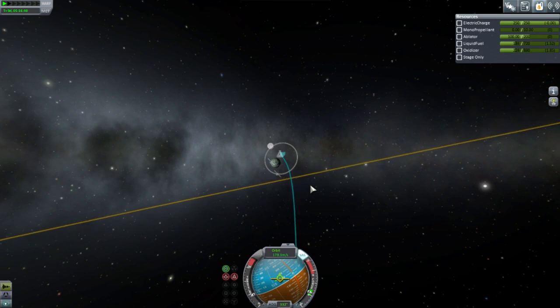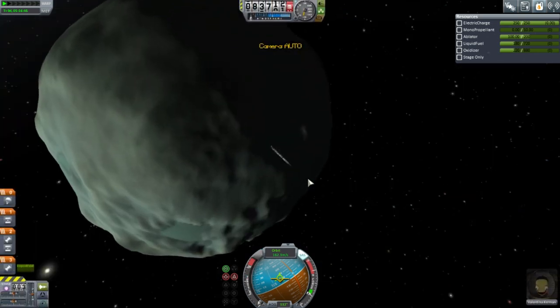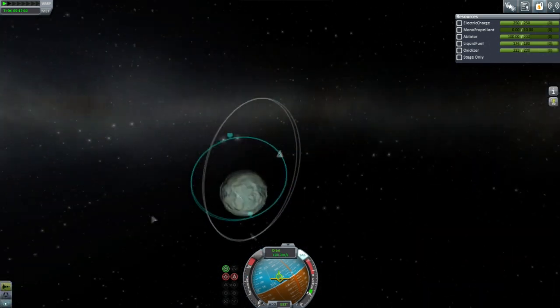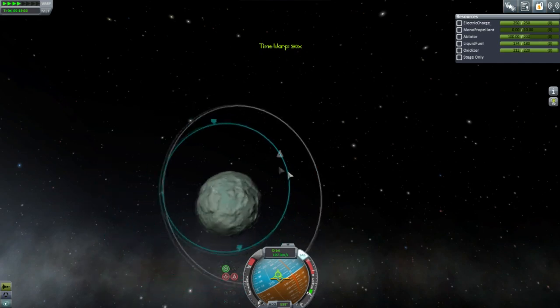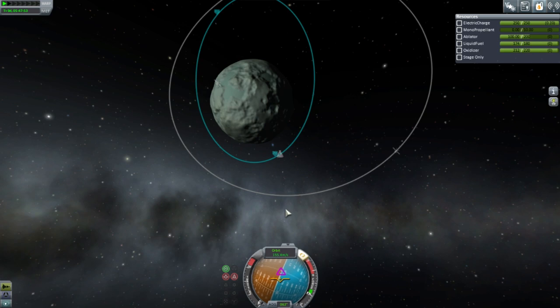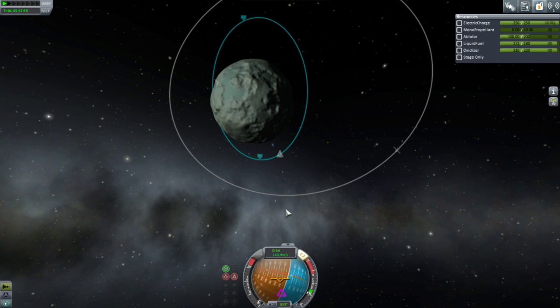We haven't done many EVAs around Minmus so we need to do those. That's the end of that stage. We're right on the terminator, which is what I hate most. We'll have to fix our longitude of ascending node technically. Let's tilt this thing — just a little bit in. Make sure the periapsis isn't too low.